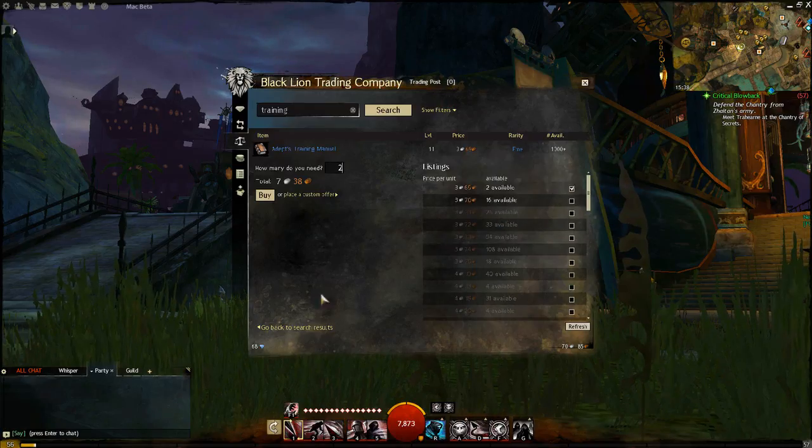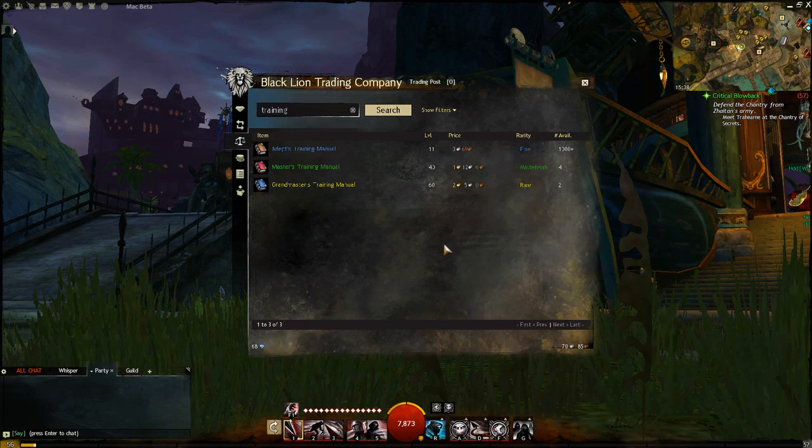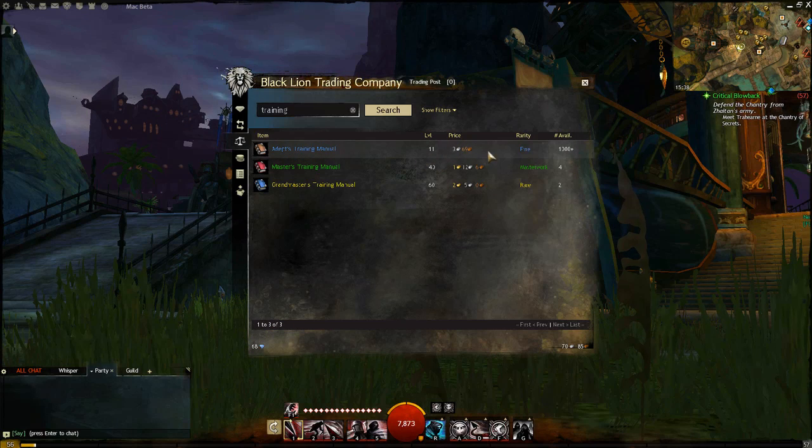Sometimes you can save some silver by buying your trait mastery books from the trading post. Other times they will be more expensive than vendor price. It's well worth checking every now and then as you approach the level where you want to use them.